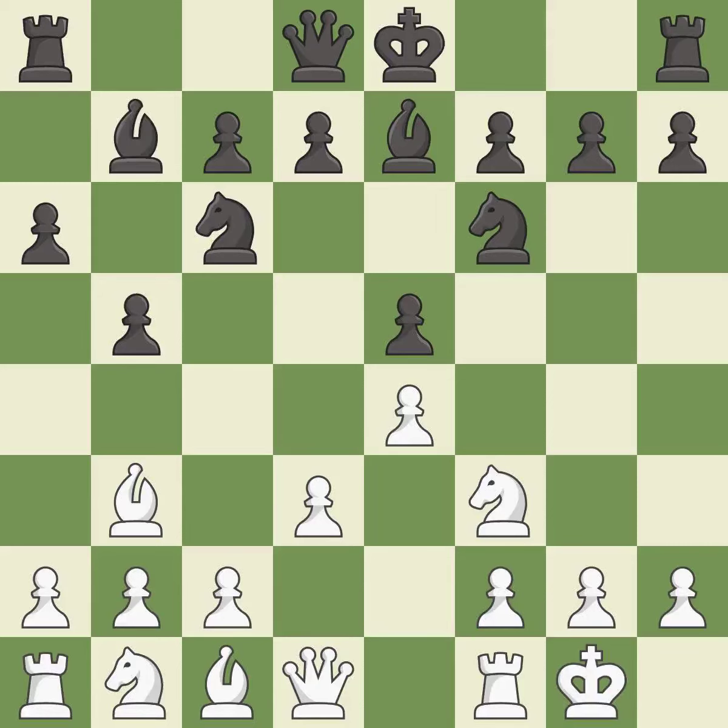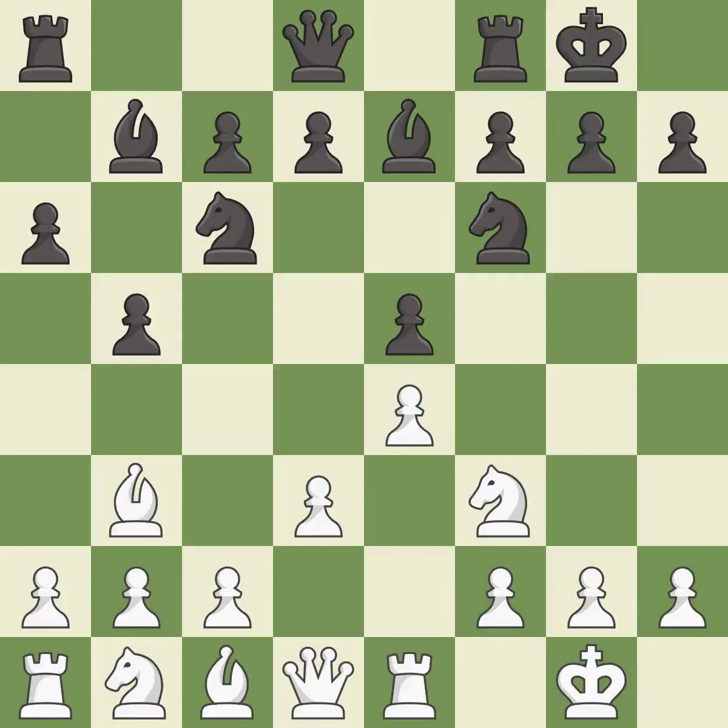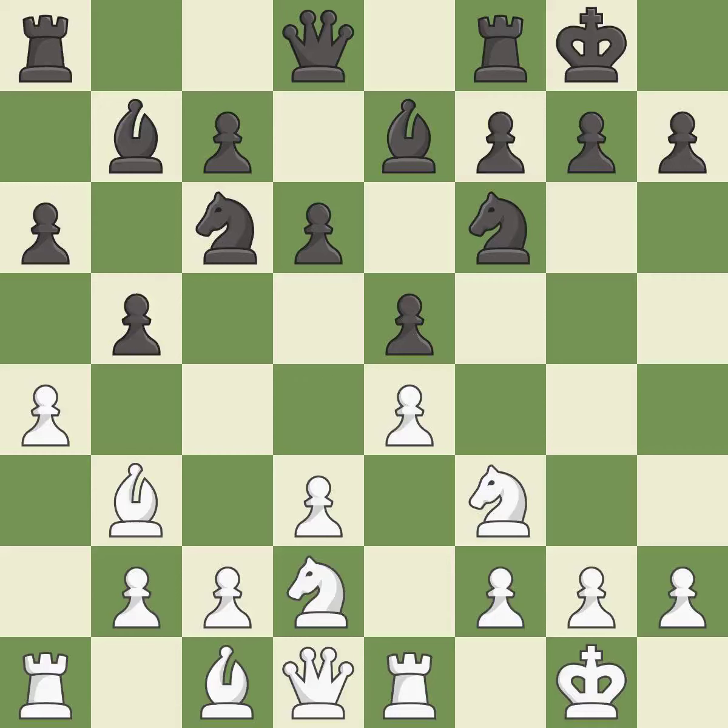Bb3 retreats the bishop to an active diagonal where it controls the center and attacks the f7 pawn. This develops a bishop off its starting square, getting it into the action. Castling develops a rook while also moving the king to safety. Castling to the same side of the board as the opponent tends to lead to less sharp positions compared with opposite side castling. This develops a knight off its starting square — it is the last book move.